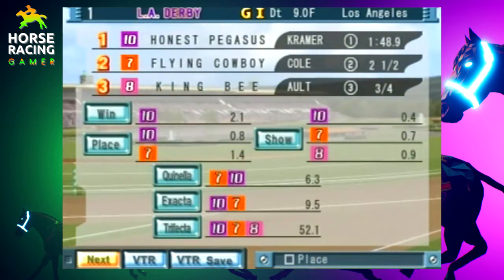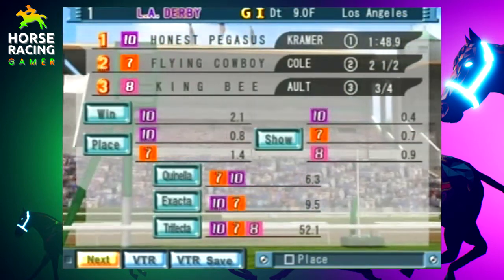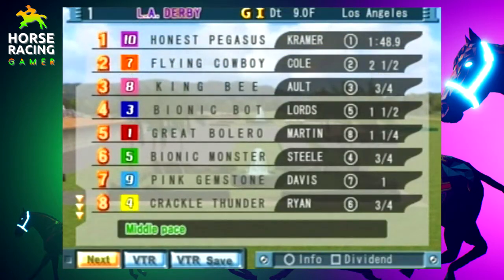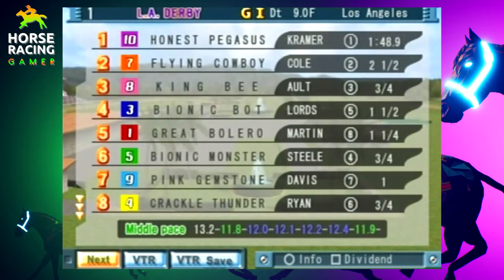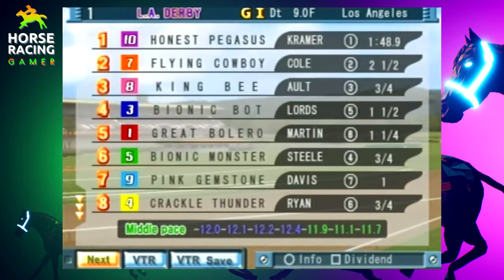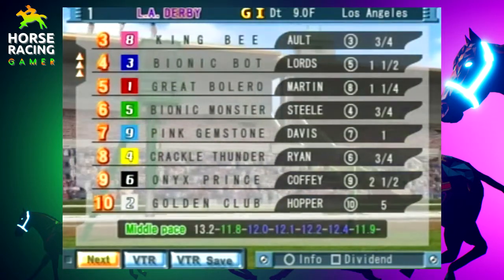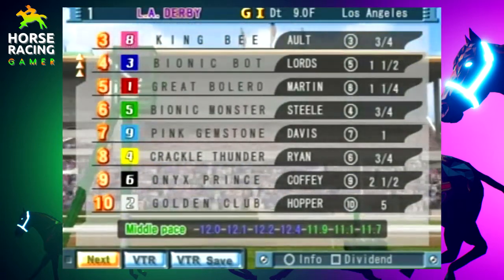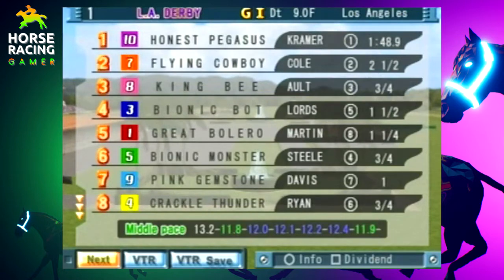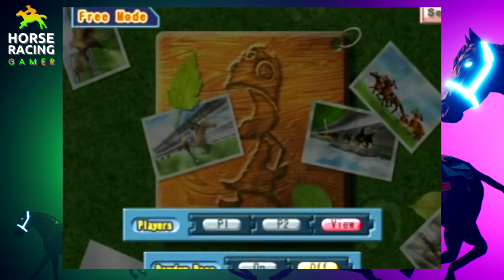The dividends paid almost nothing because all the favorites finished where they were supposed to. Exacta paid basically nine dollars fifty, trifecta fifty-two dollars. That was an exciting race — great to see all my horses running and get a good idea of how they compare. The order reflects the real talent of these horses. Of the ones we've been able to keep and retire — Honest Pegasus, Flying Cowboy, King B, Great Bolero, Pink Gemstone, Crackle Thunder, Onyx Prince, Golden Club — we only lost three: Bionic Monster, Bionic Bot, and Golden Club. Everyone finished pretty much where they were supposed to.